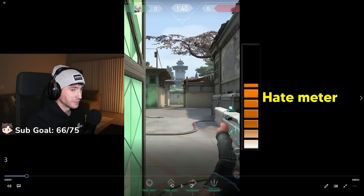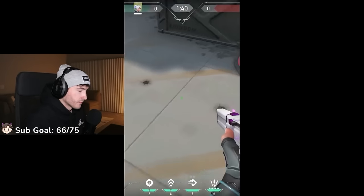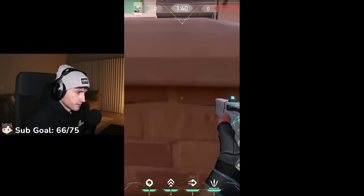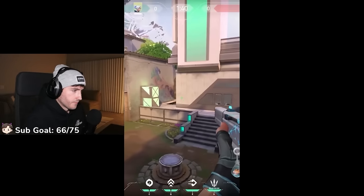If you dash with Jett, you go pretty far. But did you know that if you jump first and then dash, you go even further? Every centimeter counts. When you updraft, you won't go very high. Also, don't jump and then do your updraft — you will go to the same height. Instead, use your updraft and jump at the same time, and you will go way higher.